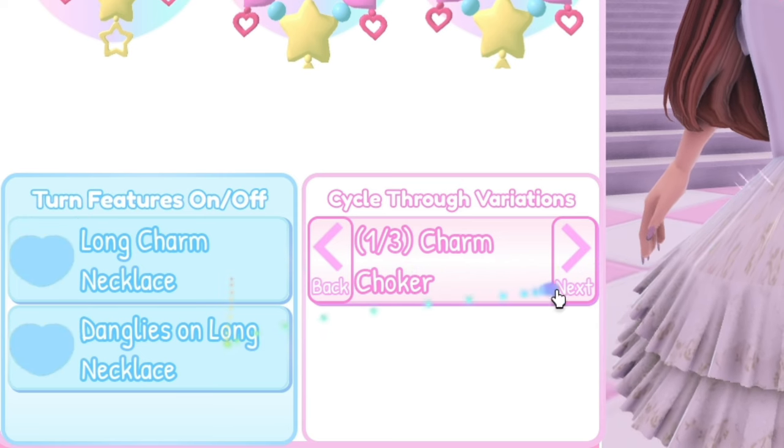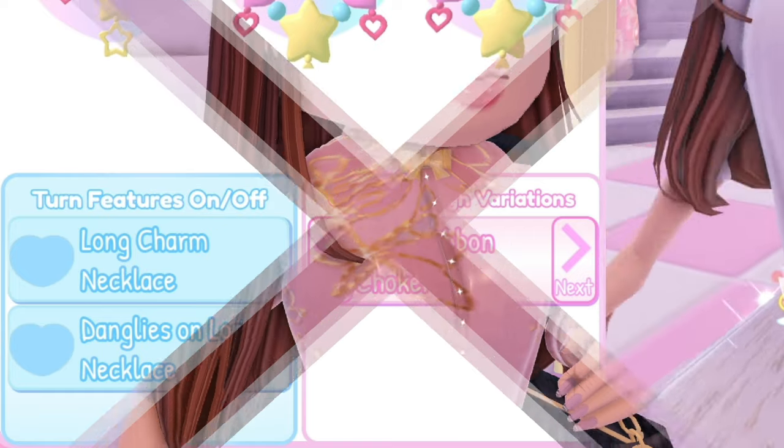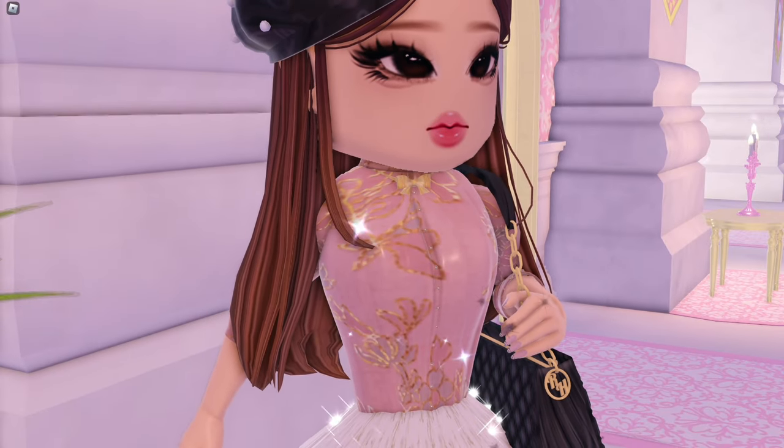Remove all the features and use the ribbon choker. Now you have a little bow accessory. After playing around with the color and pattern — wow, it's so beautiful. I love it. The bow actually adds a small detail that makes the whole outfit cute.